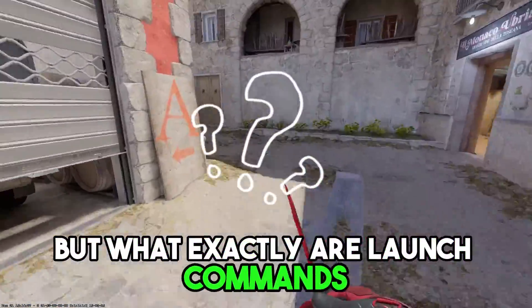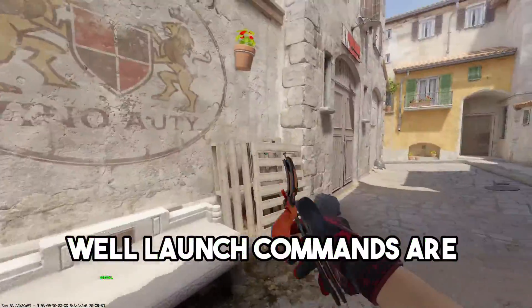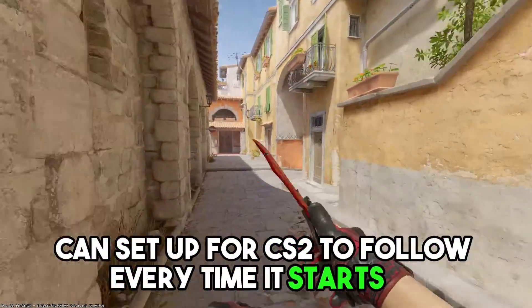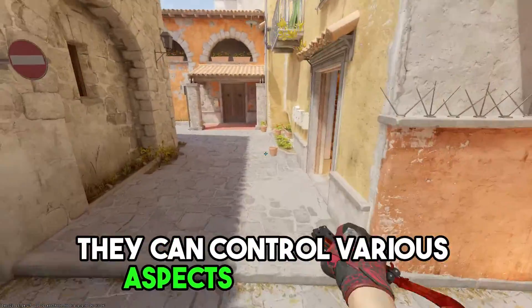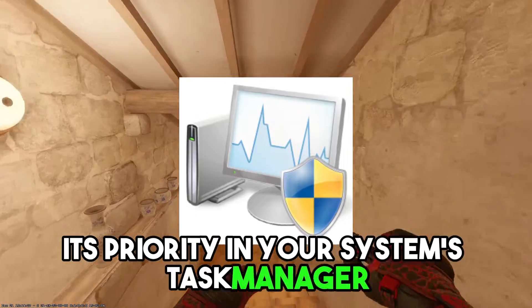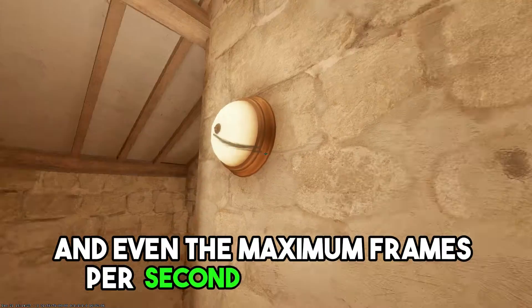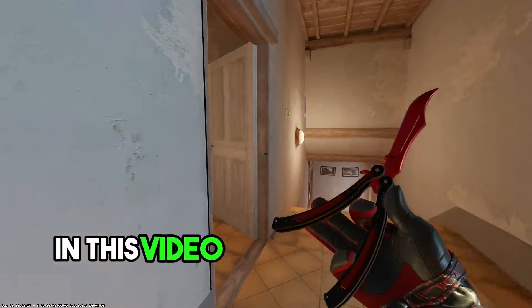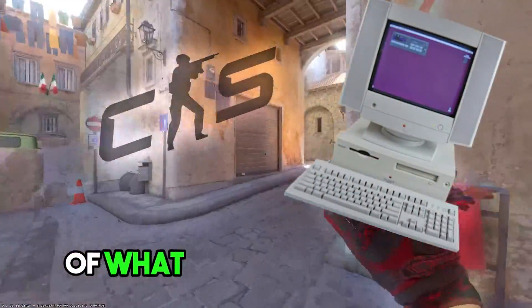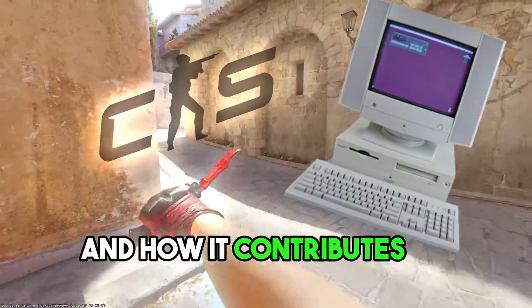But what exactly are launch commands? Well, launch commands are special instructions that you can set up for CS2 to follow every time it starts up. They can control various aspects of the game such as its resolution, its priority in your system's task manager, and even the maximum frames per second that the game can run at. In this video we will not only list these commands but also provide a detailed explanation of what each command does and how it contributes to improving your game.